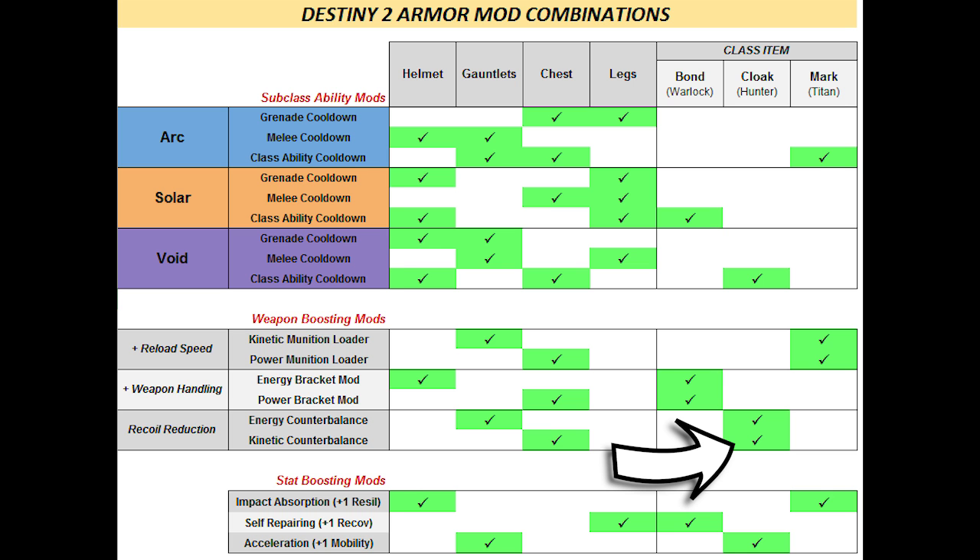Hunter is the only class that can get the plus two recoil reduction mod, because it's the only class that can get it into their class armor.